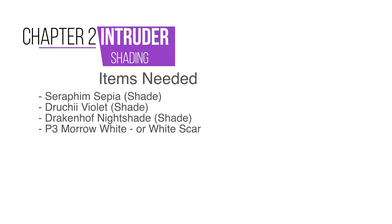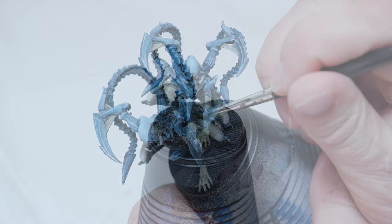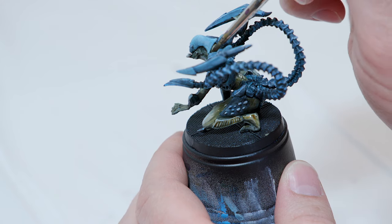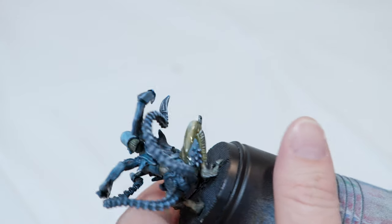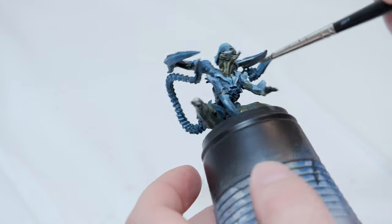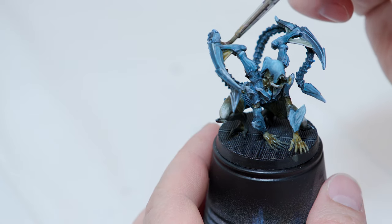Once you're happy, move on to shading. Take some Seraphim Sepia and go straight from the pot, adding it to his skin — especially in the darker creases. I'm not going over his knees or the more highlighted areas, but about 80% of his skin I'll cover with the Seraphim Sepia, mainly avoiding the highlights and focusing on the mid-tones and darker tones.